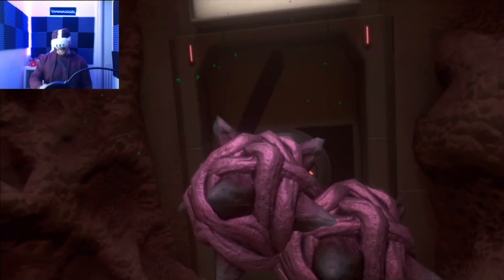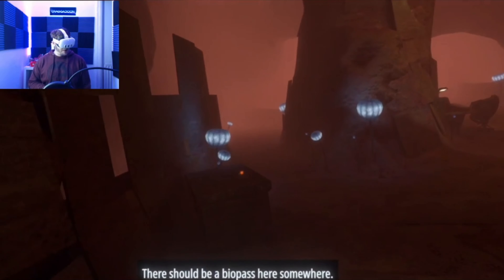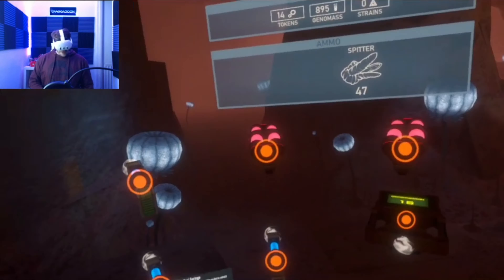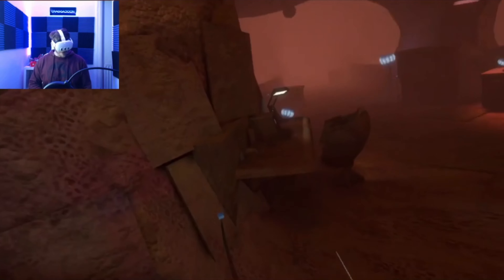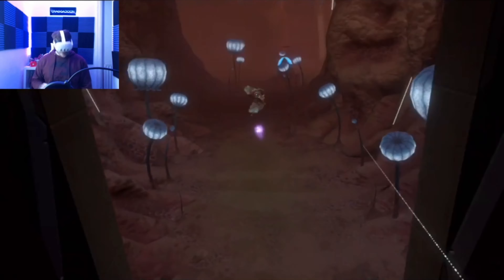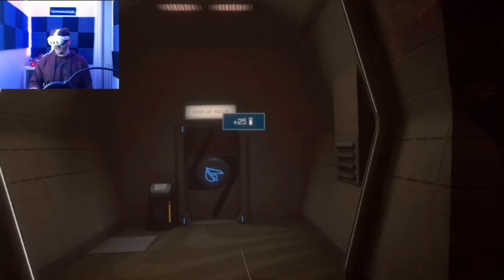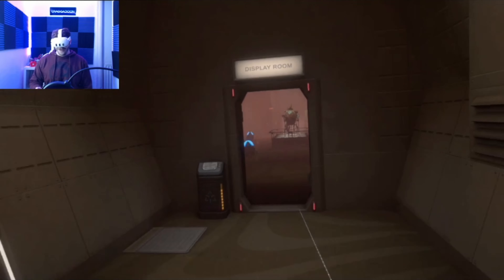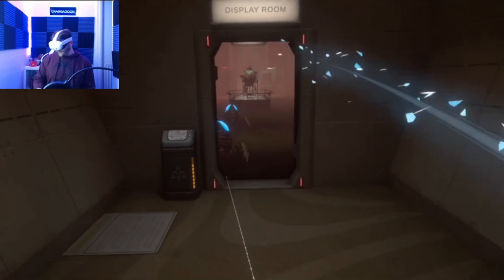The sound effects are really good — different beasts make different noises so you can recognize what you're up against. The sound of the doors opening and closing at first had me thinking there was a bug behind me. Even the different organisms you use to shoot all make different noises. The sound effects are pretty spot on and really add to the immersion. The story is delivered through dialogue between you and Presto over the intercom, and through audio logs found throughout the map. As long as you pay attention, you'll get a good grasp of the story. If you ever get stuck, just open the map and your objective will be displayed.